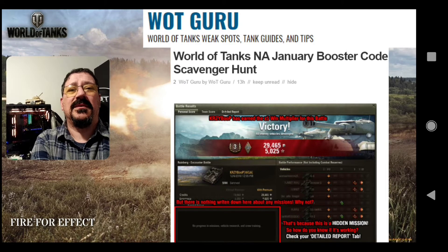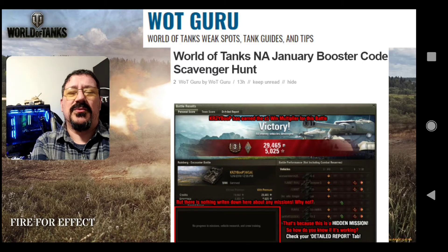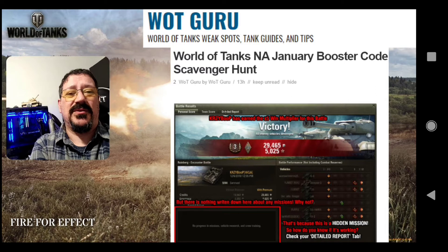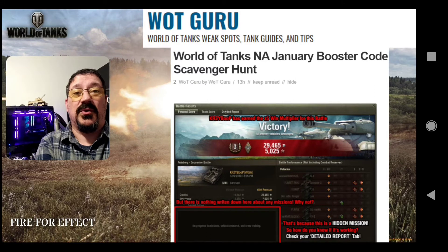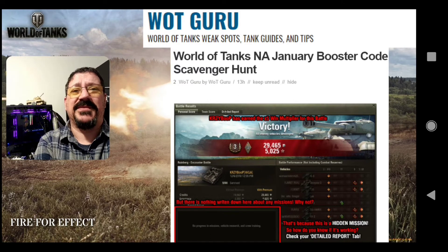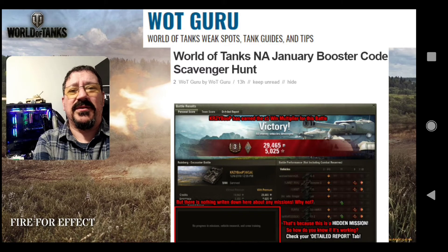Wargaming NA has released January bonus booster codes for the scavenger hunt. The CCs have booster codes that you can input, and when you get five of them you get a secret mission. Waguru goes through and explains exactly how that secret mission looks — why you don't see any results for it, and how you recognize that you actually got it. It's like a 5x XP booster for five or ten battles. Waguru's link is in the description below. I'll do my best to round up CC codes and scavenger hunt codes to share with you.